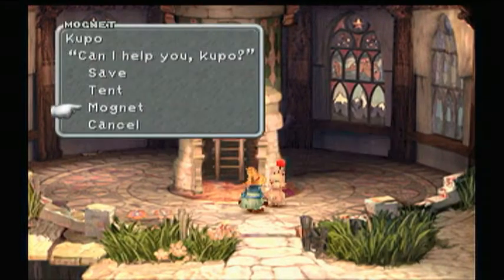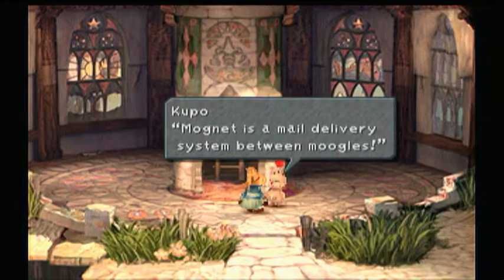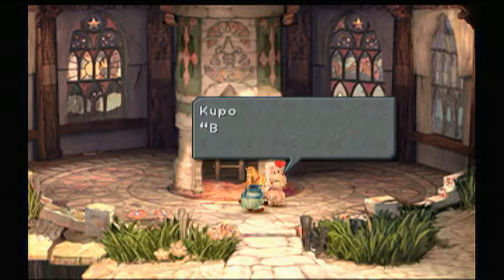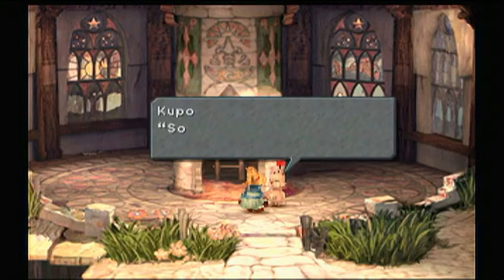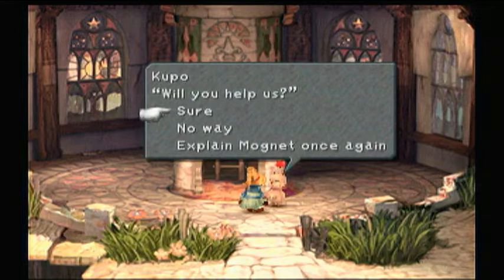Let's go to MogNet and have him tell us about it. It's a mail delivery system between moogles and you can send and receive letters to and from moogles in other locations. And sometimes there'll actually be letters from your friends sent to you — so it's not just for the moogles. Sure, I'll help you guys.